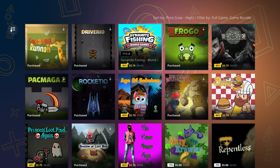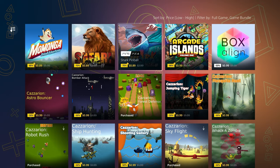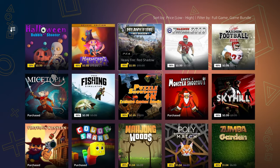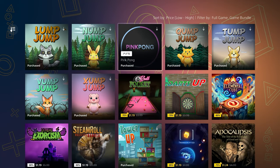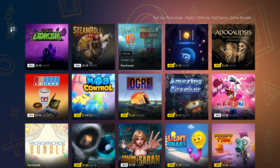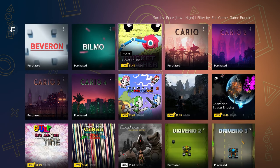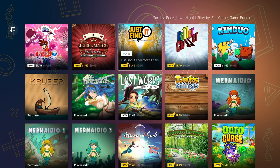I've scoured the first 20 pages of this sale for all the full games, game bundles, and premium editions that are worth our time as trophy hunters. Every single one of these games is under a dollar per stack, takes less than an hour for a reasonably decent player to get the platinum in, and has a completion rate of over 70%, so a relatively easy game.